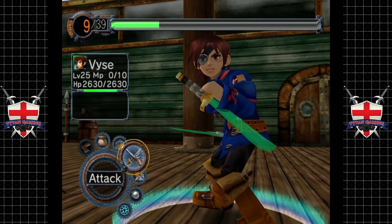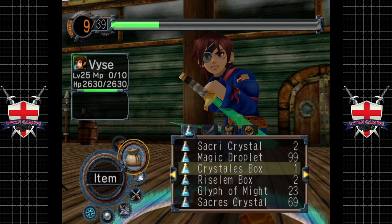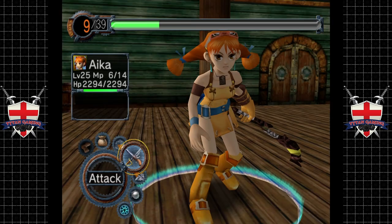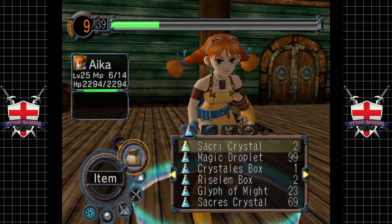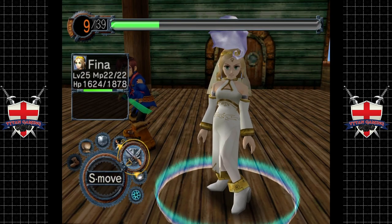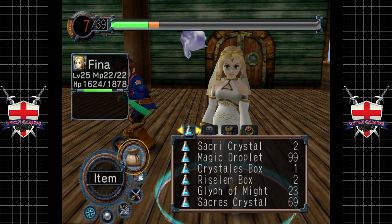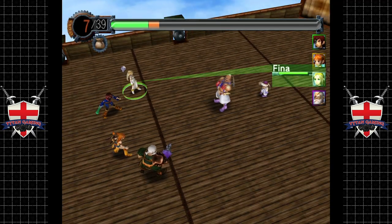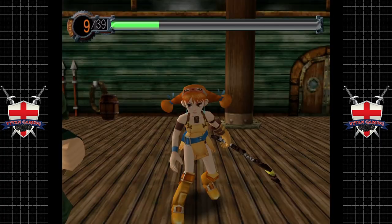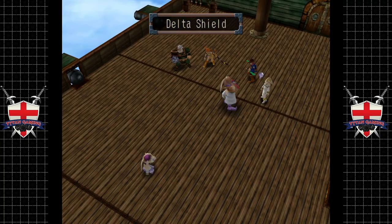Hopefully we're not going to get quite so thoroughly destroyed this time. Our first move — we're going to use a speed boost item, then start buffing ourselves: Glyph of Might. Fena — no no no no, you need to constantly use Delta Shield. Fena, you start Glyph of Might-ing us, start with Vyse. Drachma, you can also use a Glyph of Might. Let's see how this goes.